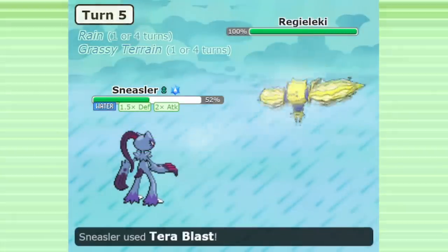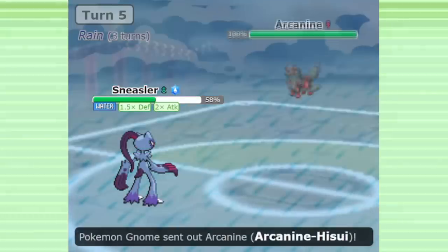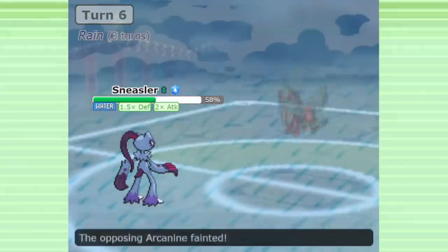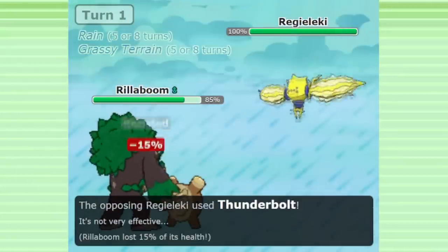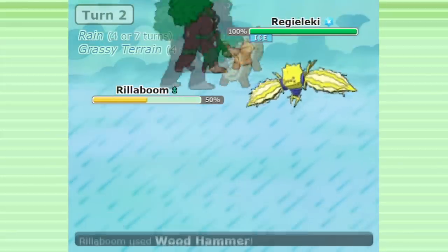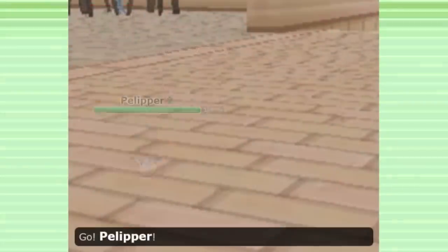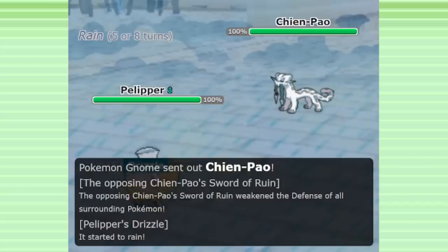With the defense boost from grassy seed and that Earthquake damage reduction, Sneasler can Swords Dance in the face of ground types and clean up games. I'm using Tera Water and Tera Blast on this Sneasler — this lets me hit ground types, become a better defensive type for setup opportunities, and the water-type damage is also boosted by the rain. Rillaboom with Assault Vest has helped a lot against Regieleki and various special threats, with Knock Off and U-Turn for utility, as well as Wood Hammer for a big grass-type nuke. And of course we have Pelipper to set rain, and a defensive Magearna with Eject Button in the last slot — this helps a lot against Chinpow and King Gambit.